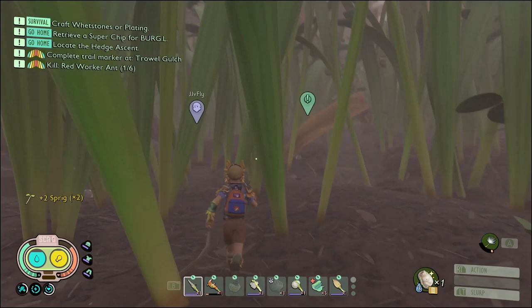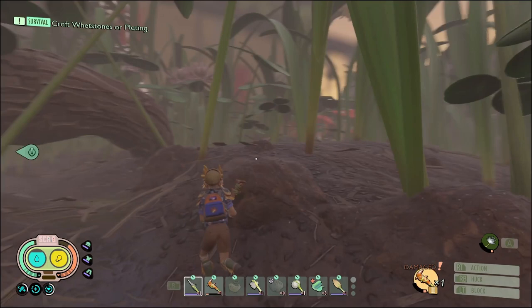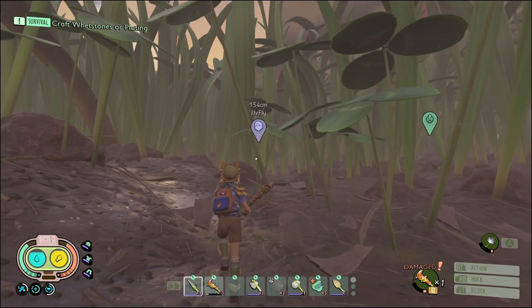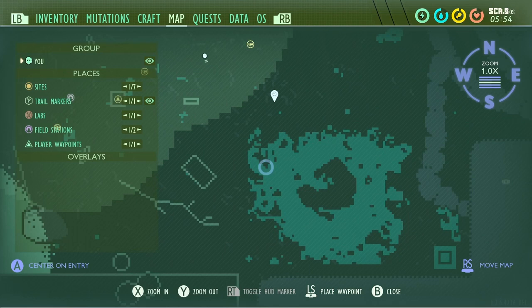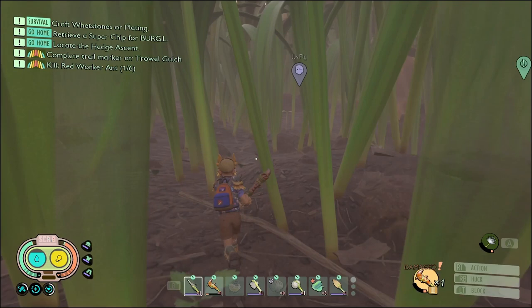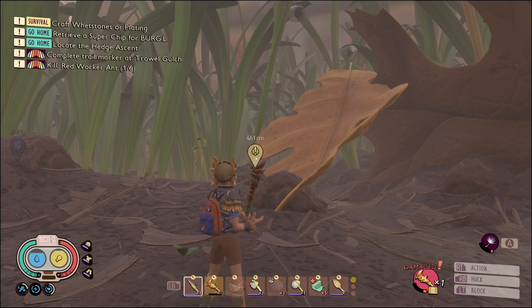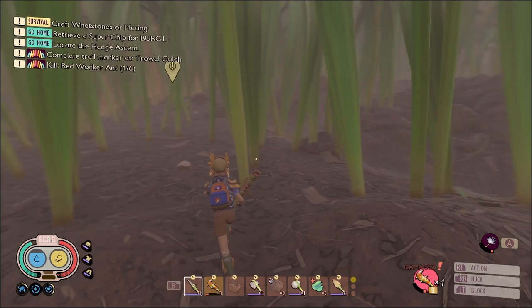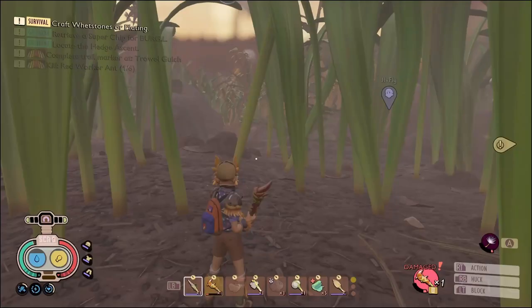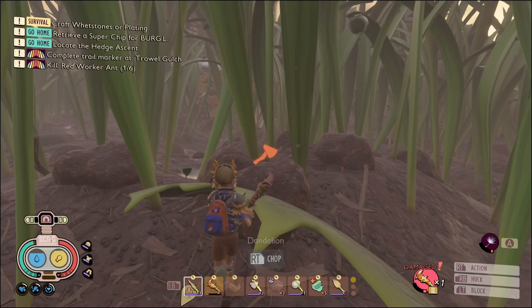We're almost full on that. Why does it have an icon for crafting wet stones and plating over there? That is really bizarre. Oh, that's the hedge ascent. I just remembered I need a clover. I'm gonna need clover to make the marker here. I'm trying to think where the nearest clover is.